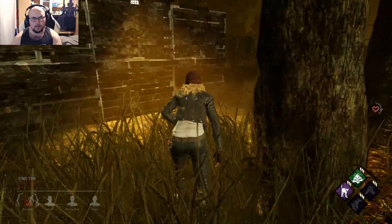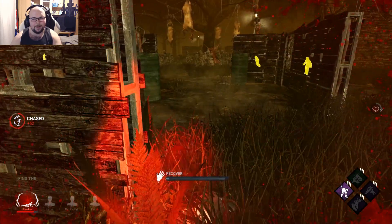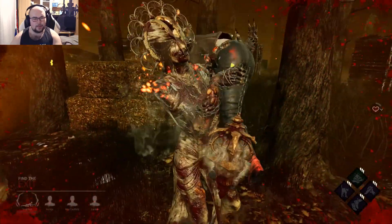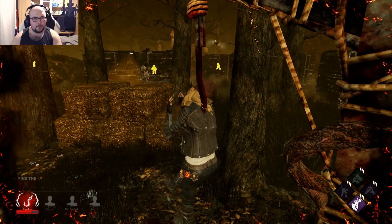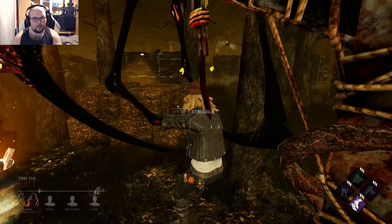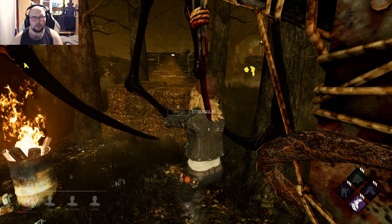Please gate, please. Okay, let's see if someone can get me — if someone actually unhooks me I'm completely fine because of Decisive Strike, which literally makes me immune for 60 seconds. But her puke is also lasting for 30 seconds I guess.